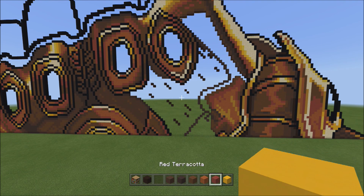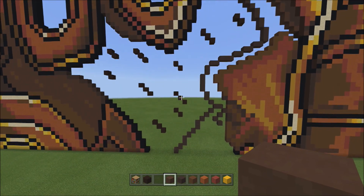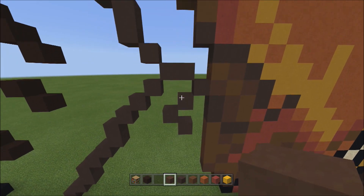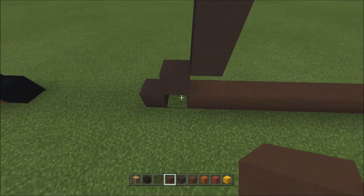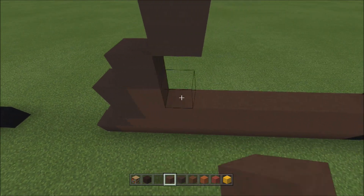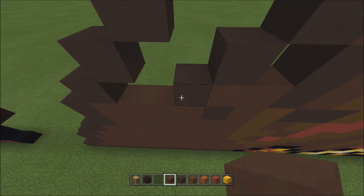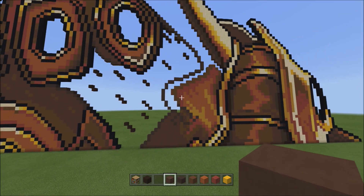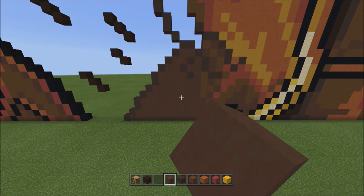Switch over to the brown terracotta. Head down here and fill in this one big empty space with the brown terracotta. Don't go over the outline — just fill in the space down here. For the next two large empty spaces, I'll cut that out of the video. When done, it should look like that with the brown terracotta filling in that area.